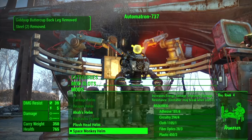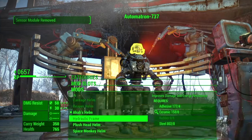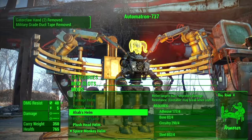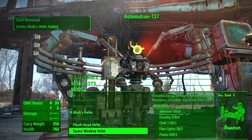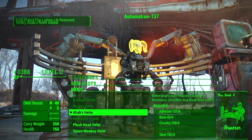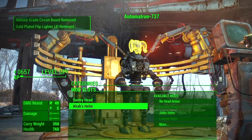Go back to Space Monkey and add that again, then back to Ahab and add that again with no components. Keep going back and forth, and it keeps adding large amounts of XP. You're also duplicating the Sentry Ahab head as you go.